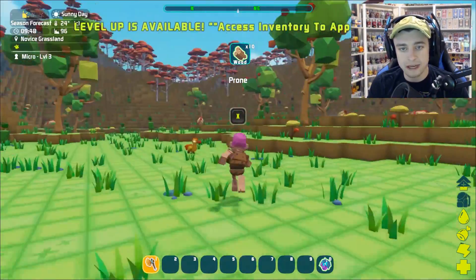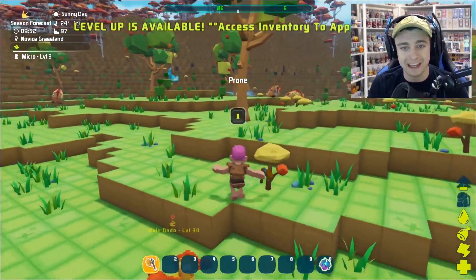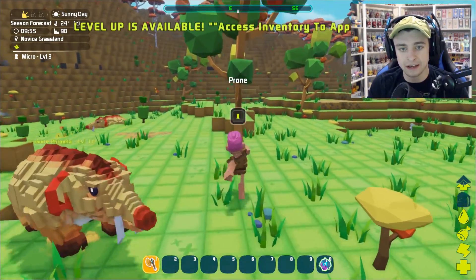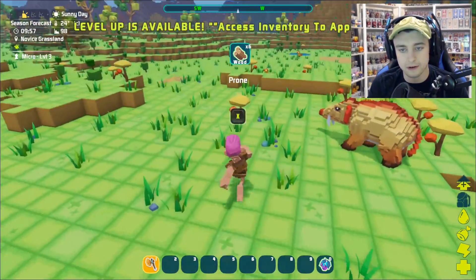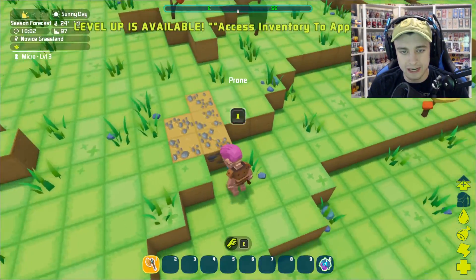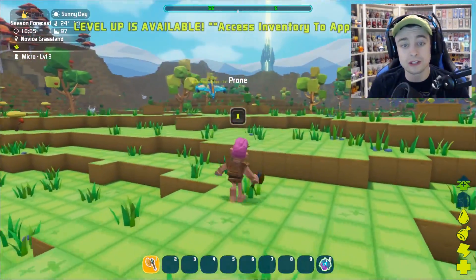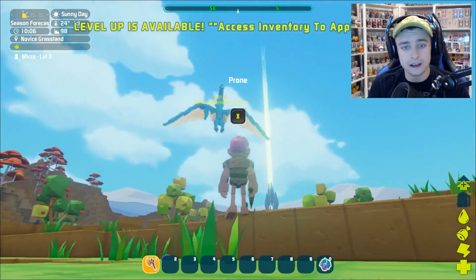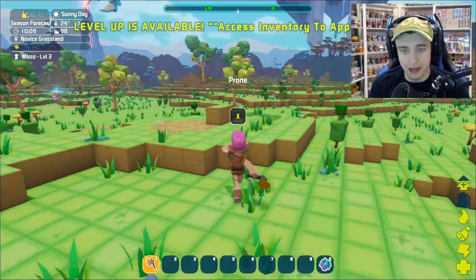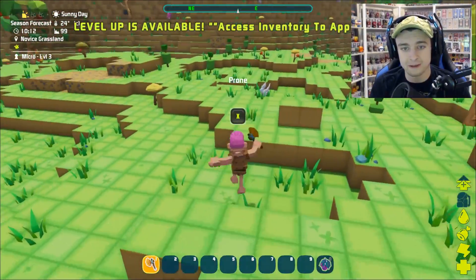Oh, it's a dodo! I can't wait to be able to tame some of these dinosaurs and stuff, but for this first episode I really just want to make sure I can get a house made, because I think that's gonna be pretty important. I wonder what other tools we can make — can we make shovels? What is this ore right here? I'm pretty sure we're gonna need a pickaxe. It looks like coal though. Look at this creature — are you friendly? He looks like he might be friendly. He's beautiful, whatever he is.